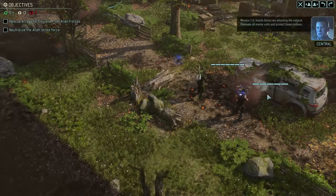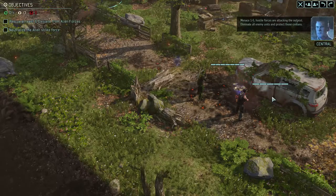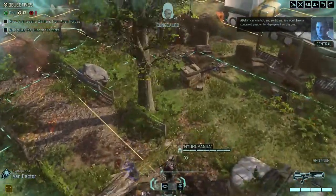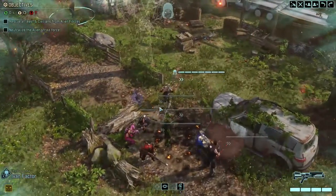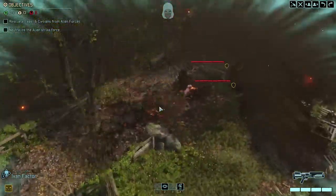Operation Iron Killer in Independence Hollow — let's go! Hostile forces are attacking the outpost. Eliminate all enemy units and protect those civilians. Advent came in hot and so did we — you won't have a concealed position for deployment on this one. Enemy patrol on the move.